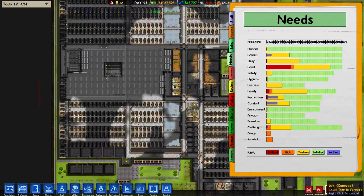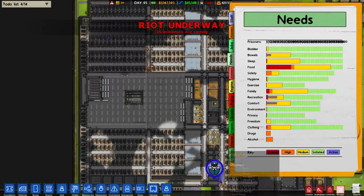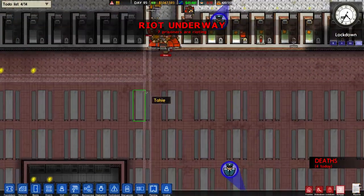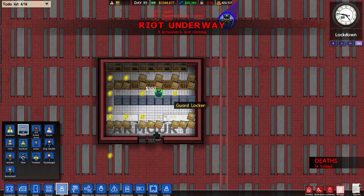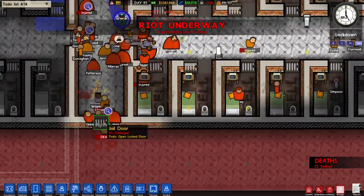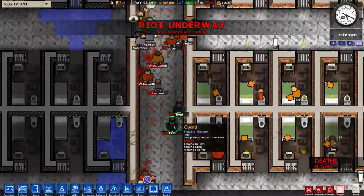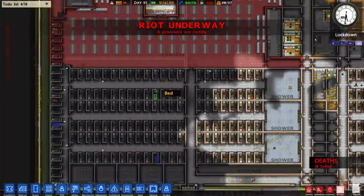Once the prisoners are all in their cells I'll commence lockdown mode - and there was no need for it, the riot is already underway! Three deaths already, that happened so quick. The prisoners are punching down the door, they're ready to take over the canteen area which houses the armory. Anger levels are rising, we've got six prisoners rioting at the moment. It's kicking off in this section of the prison already.